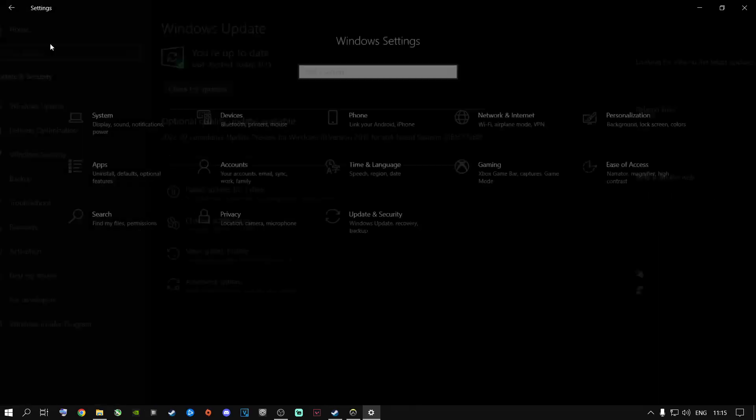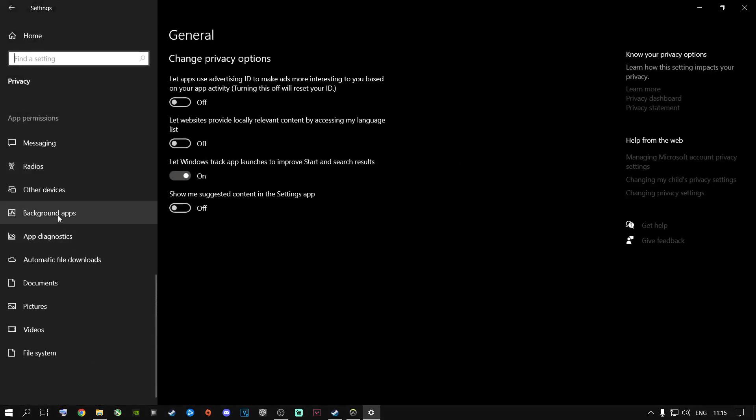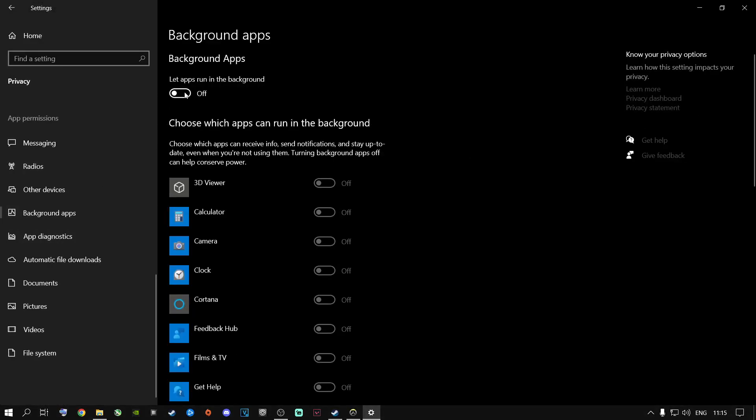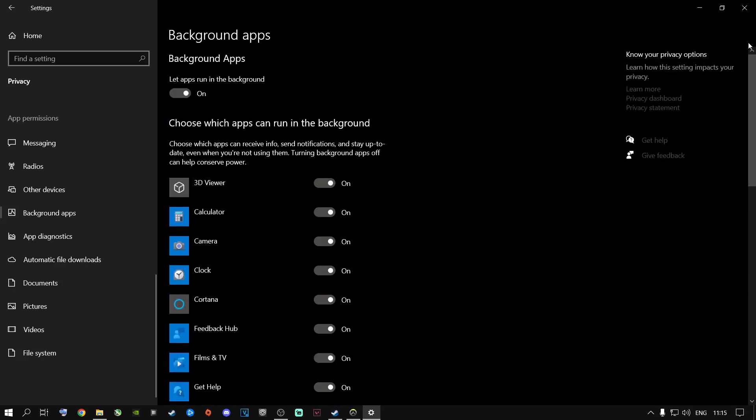Once you're done with that, click on the home button, go to Privacy, and scroll all the way down to Background Apps. A lot of people have this on, meaning these apps will run in the background while you are playing your games. You might have more or fewer apps depending on what you have installed. I highly recommend you just switch this off and keep it off.